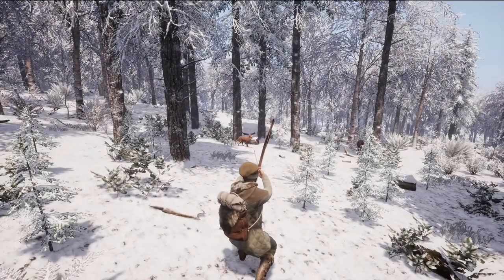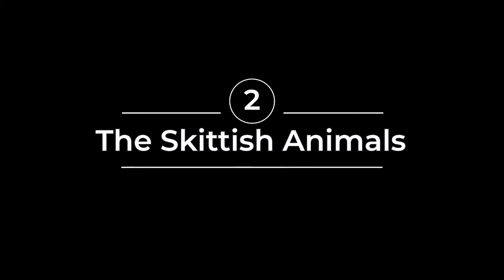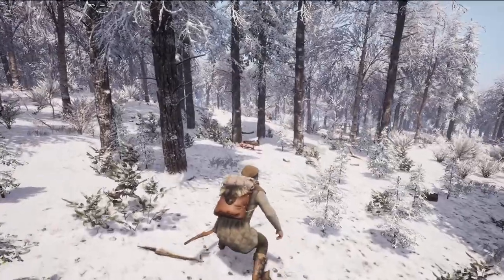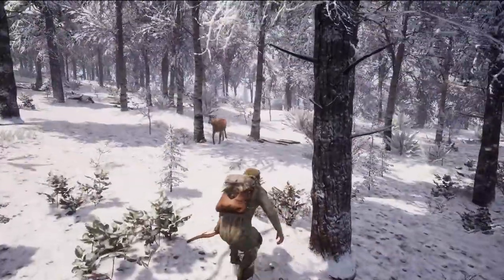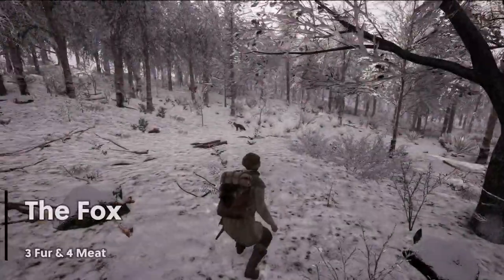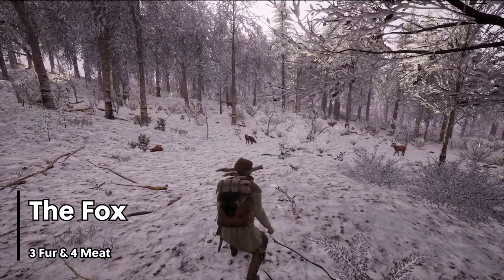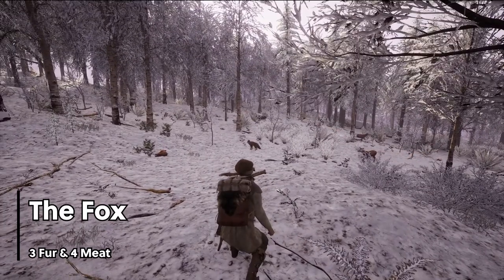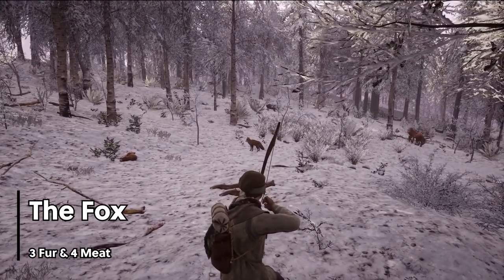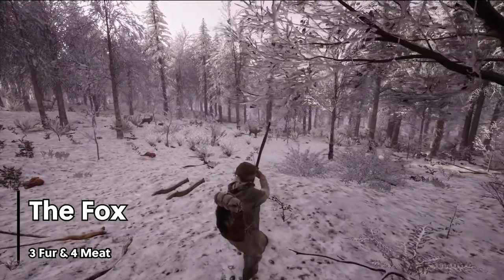Next up on the list we have the skittish animals, or animals that will only attack when provoked. You should use caution when approaching these animals and only attack if you have health to spare. The fox is a small and elusive creature that can be found all throughout the valley. Be careful with these creatures though — they're tougher than they look. A successful fox skin will provide 3 fur and 4 meat.